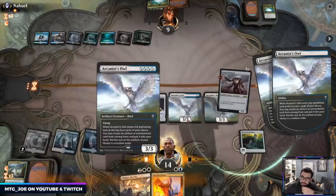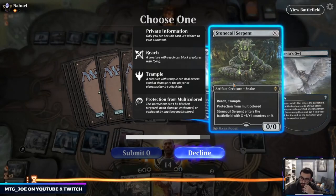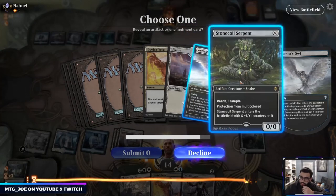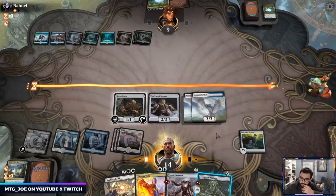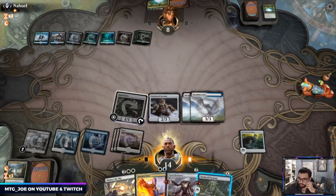I got Overseer and this is protection from Casualties. Poke in for another damage and just pass the turn.